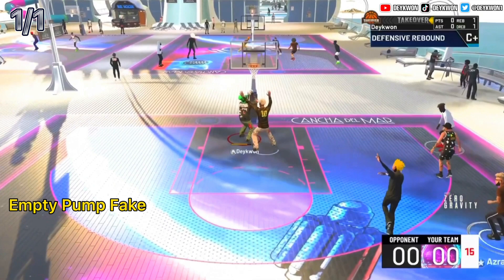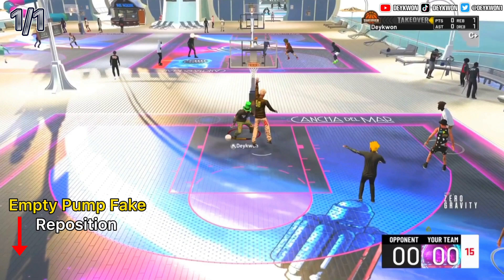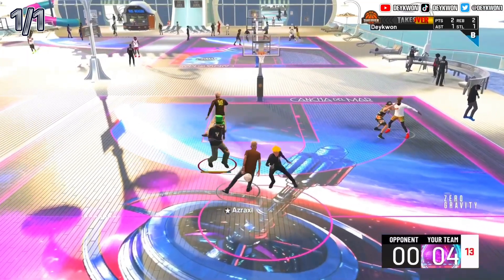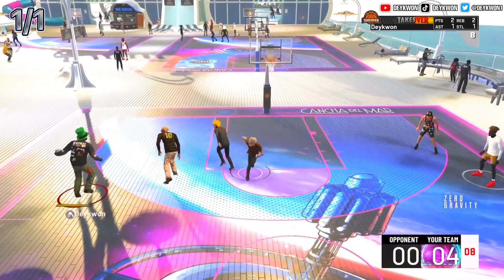We hit a pump fake, but that pump fake was not to get him jumping — we don't care what he does after that. It's just an empty pump fake, just to have something to do after we catch the ball so we're not sliding around. We move out from under the basket because there's an 80% chance we're getting blocked if we go up right there. Now that next pump fake is a real pump fake — the one we do want him to jump on — and then we go up. Simple as that, that's shot attempt number one.